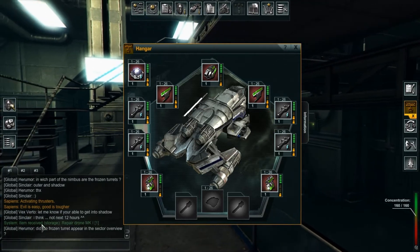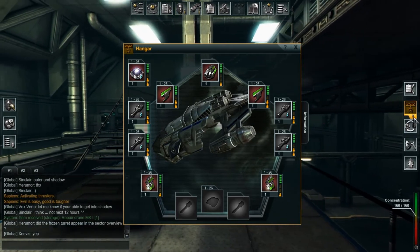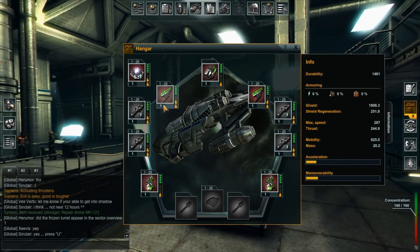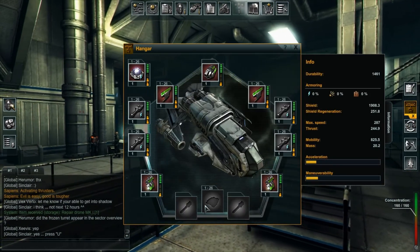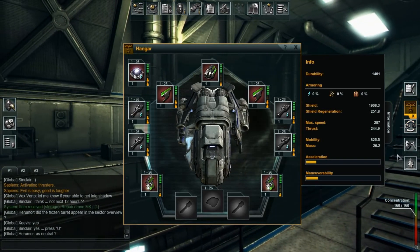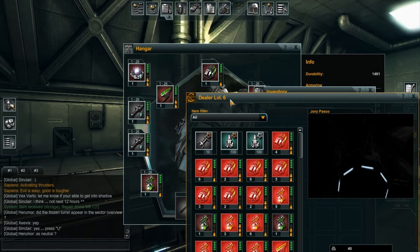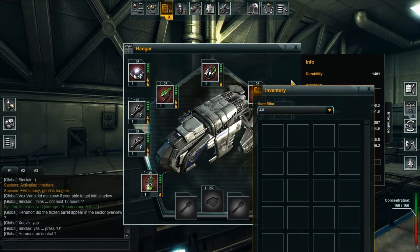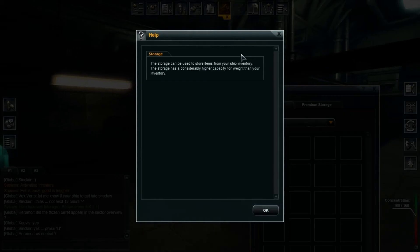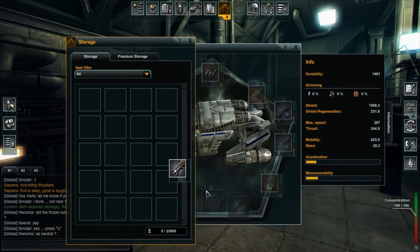It says there - receive storage. Repair drone mark 1. Where's storage? I should read the help more, shouldn't I? That's the market I guess. And there's my inventory. I've got nothing in the inventory. Storage. There's the drone. So if we go back to the hangar, if we just drag this onto it.